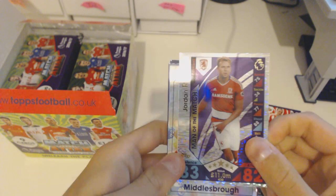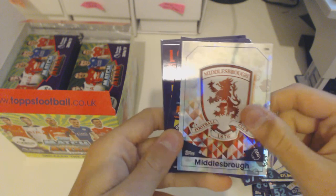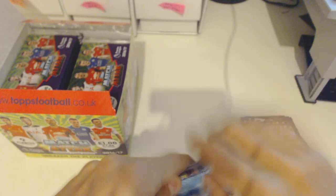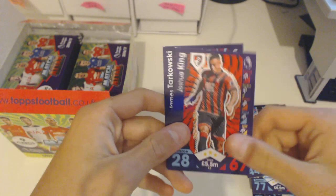We've got Man of the Match Jordan Rhodes and a Middlesbrough badge. It seems that if there are two inserts, the code turns this way, and if there's only one, the code turns around. We've got the Middlesbrough badge right here. The top scorer is only eight — how can you have a top scorer with only eight goals? Also Fernandinho, Vertonghen, Eric Peters, Rondon, Wilfried Zaha, Joshua King, and Tarkovsky.